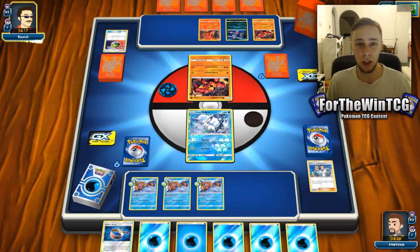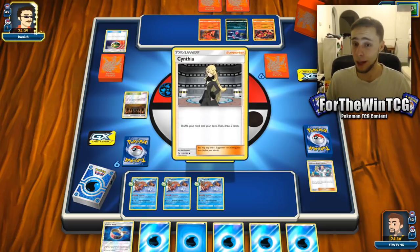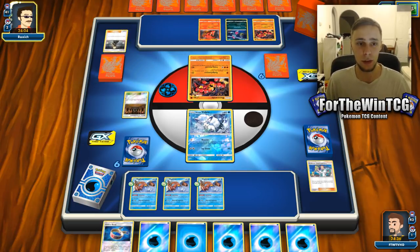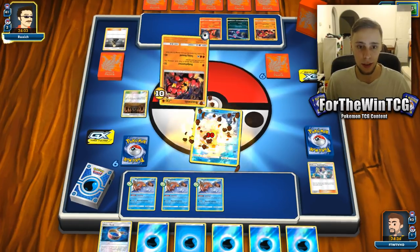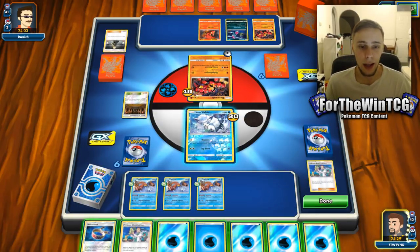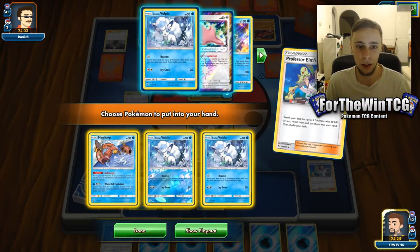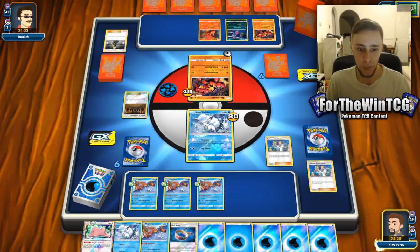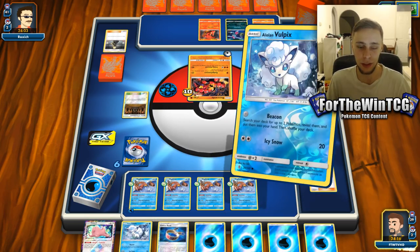We're up against what looks like a Buzzwole Shrine deck, which is kind of a good thing because we are not affected by shrines — so we don't have to hit higher numbers. The crucial thing is to pretty much take the first KO. We're going to use Elm's Lectures to thin our deck, get loads of stuff out — Vulpix, Ditto, and another Magikarp. We'll bench the other Magikarp, throw an energy there, and then get ourselves a Gyarados.